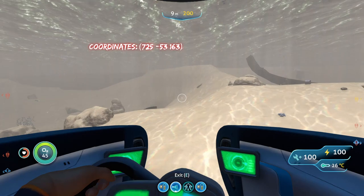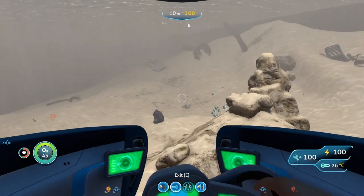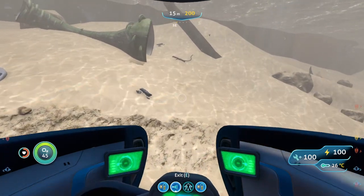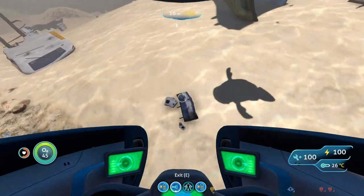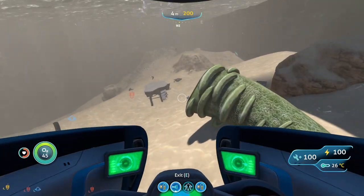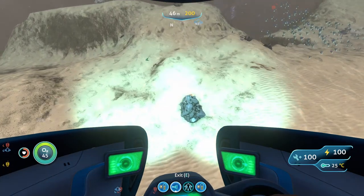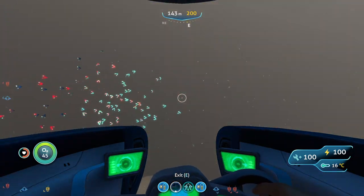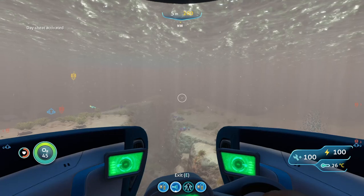Once the water starts to turn into this brownish color you're in the crash zone, and you can start looking for titanium deposits. There's one right there, and another one right there — two deposits so far. The other great thing about the crash zone is that it's the biome with probably the most metal salvage, and each metal salvage gives you four titanium. If you have storage modules on your prawn suit, pick up the metal salvages for extra titanium. There's a third deposit right here and a fourth deposit near the front of the Aurora — so that's four deposits total, and that's all for this video!